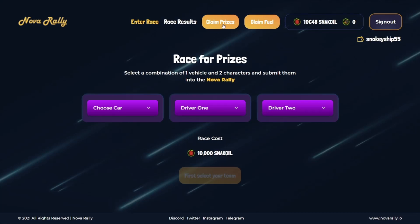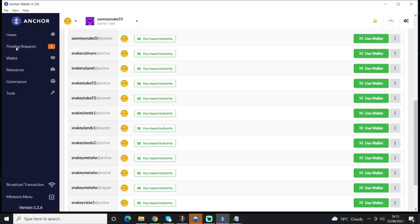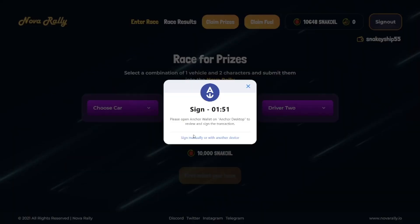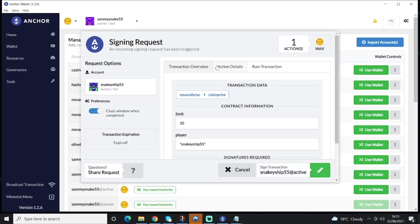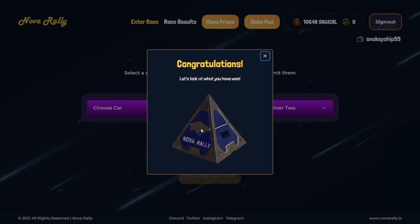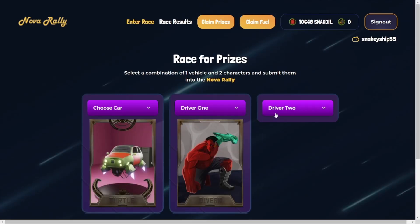This Claim Prizes button has been enabled because Snakyship55 won the last race. Click Claim Prizes. What you'll need to do is sign the transaction — if it doesn't come up, just go inside Anchor and sign the request, it should come up automatically. And in this case, I've won a car shard, and that is now available in my Tonic Cobb inventory. I can also claim extra fuel and then race again.